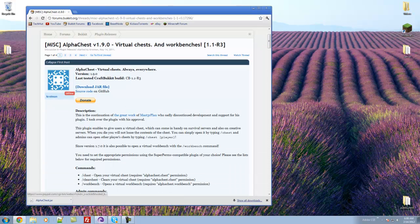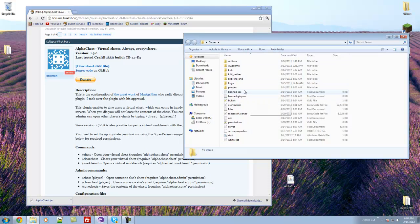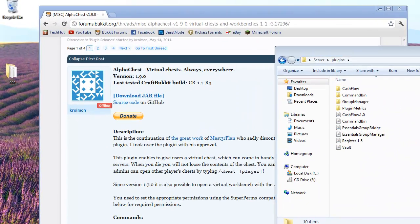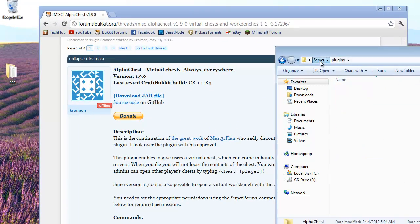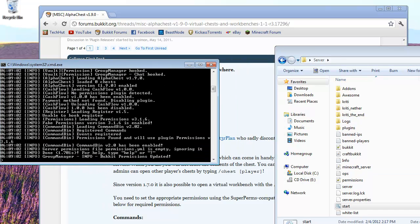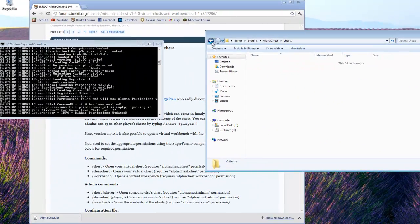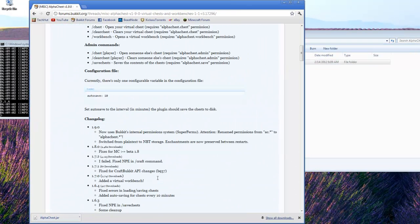So to download it, you just click download jar file and it will download it automatically. Then you want to open up your server and go into plugins and then put the alpha chest jar into your plugins, in which you can then run your server and it will create a folder with a chest folder in there, which is where the chest data will be saved. Now if it does create a config, you will have one option which is the auto save option, which is how many minutes it saves the chests to the disk, so you can configure that as you please.